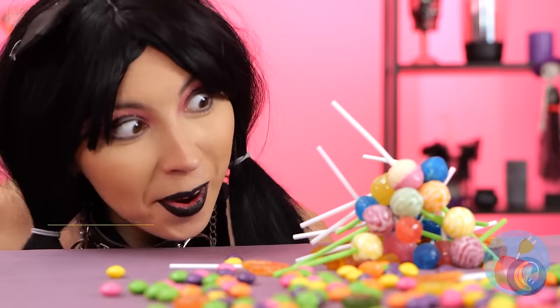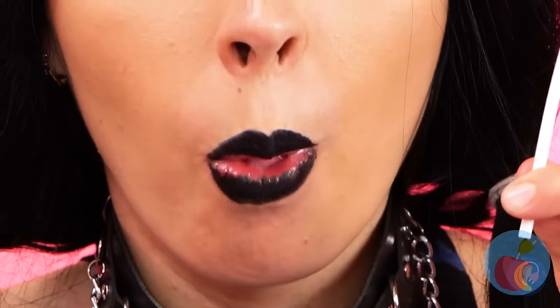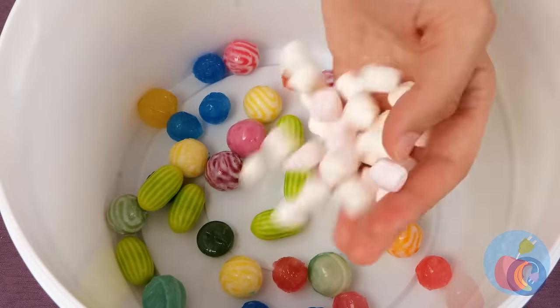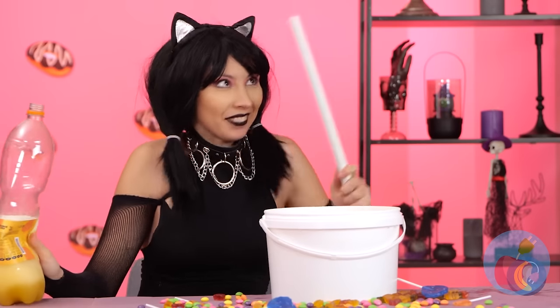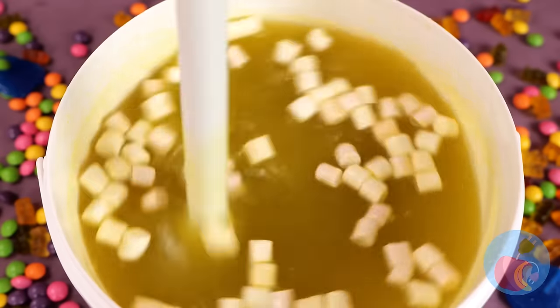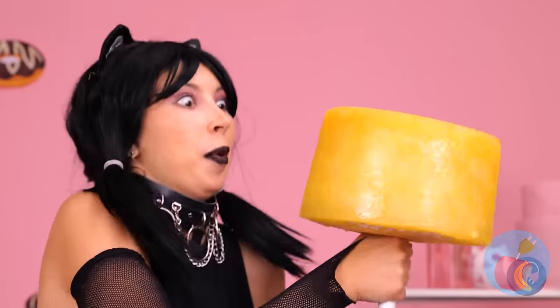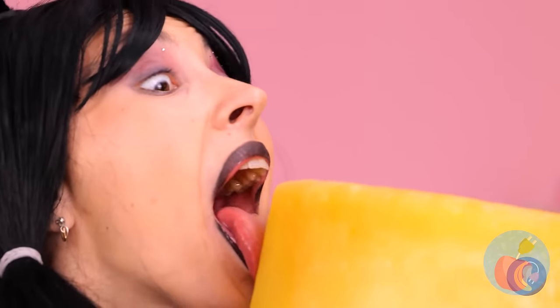Now that's a lot of lollipops! Let's remove the sticks, add more candy, pour on some soda, and get stirring. Soon you'll have a giant lollipop — not the usual shape, but it gets the job done!